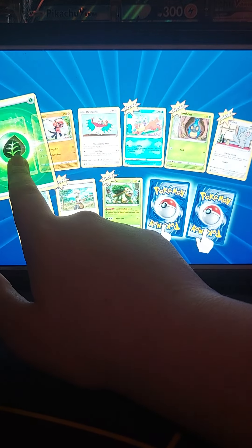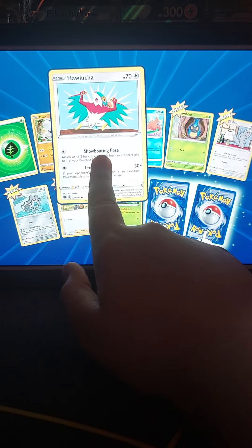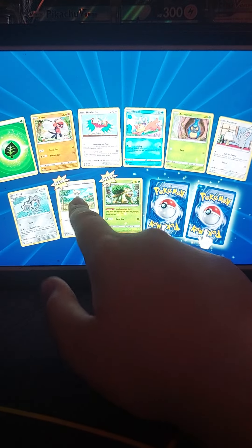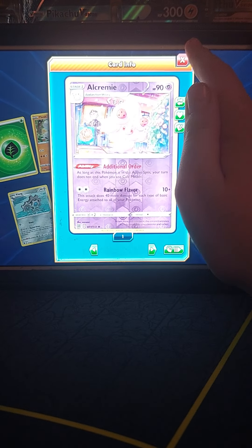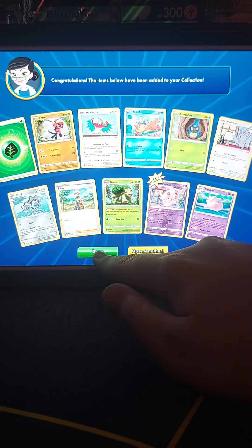Pack four: grass energy, Throh, Hawlucha, Bonsly, Karrablast, Minccino, Clauncher, Dairygrotto, Alolan Creamery, reverse rare, and Kricketot non-holo.